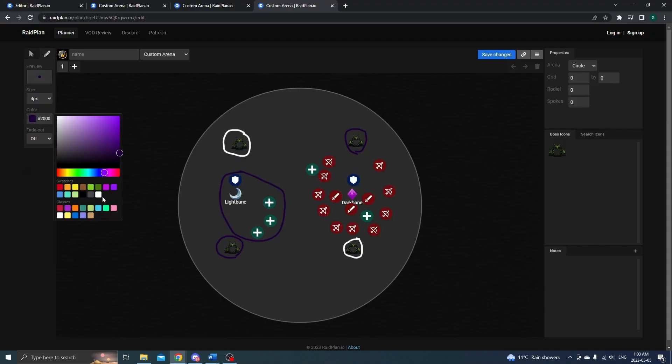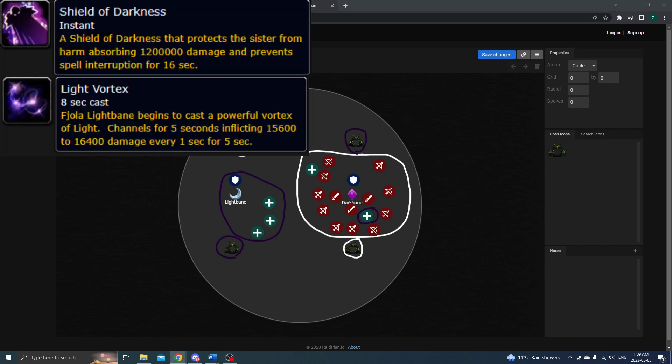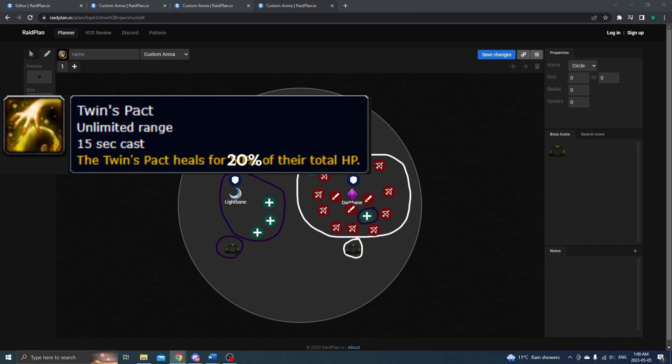Variation 2: Zug Zug — turn your brain off. Only viable for normal mode. For this setup, have the entire raid except for a tank and some healers attuned to one color and only attack one twin. The healers that attune to the opposite color will act as orb soakers. The off-tank can either stand away from the raid helping with orb soaks, or stack with the rest of the raid for cleave. If the raid attunes light and attacks Darkbane, this trivializes dark shields and light vortexes, and the raid only needs to worry about the other two abilities. Raids with enough DPS can even ignore shields on the other twin and allow the 20% heal to go off, though this won't be viable in heroic where the heal does 50% of the boss's health.